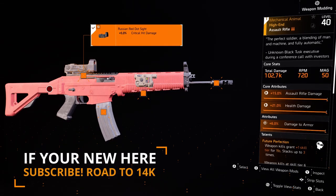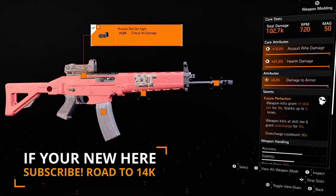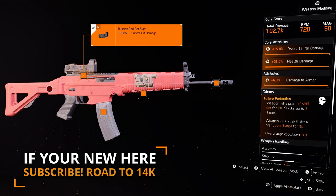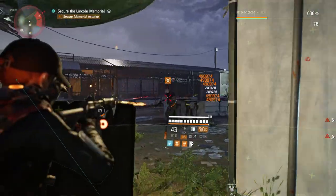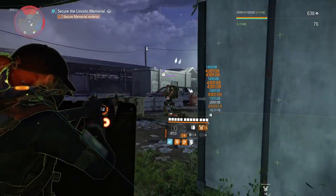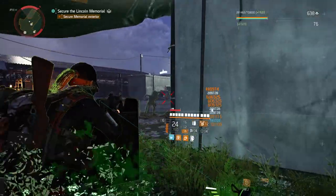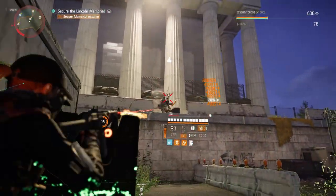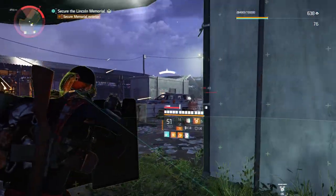This Assault Rifle comes with the Future Perfect talent. Weapon kills grant +1 skill tier for 19 seconds, stacking up to three times. Weapon kills at skill tier 6 grant Overcharge for 15 seconds, with an Overcharge cooldown of 90 seconds. Apart from the Overcharge cooldown, this talent has no cooldown, so you can continuously regain your skill tiers. With the right rolls, this build is capable of 60% crit chance, 150% critical hit damage, over 120% healing, and 100% repair skills. If that sounds good, stick around for the build breakdown.